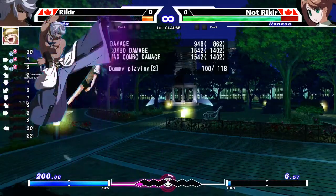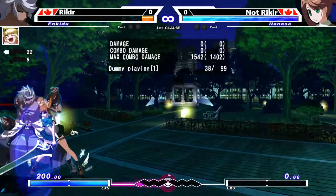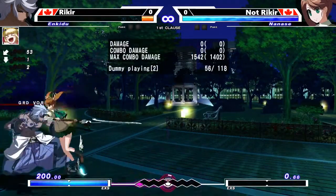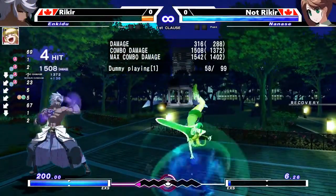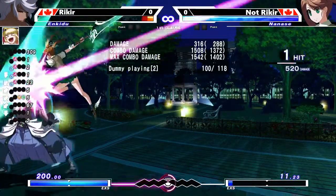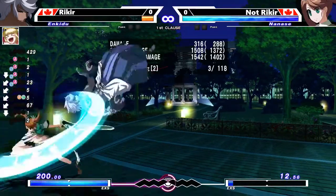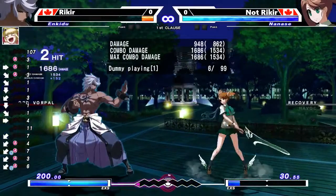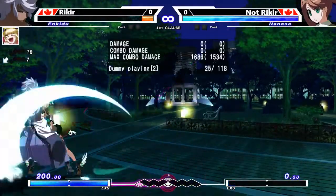A lot of characters have more unique options — like they might be able to use their Force Function, or a special that is both anti-air and throw tech. In Enkidu's case, you can do DP or Force Function as part of an option select. You should explore whatever your character's options are, and usually if your character has good option selects, they're listed somewhere in the UNI Discord — so just ask or look for it.